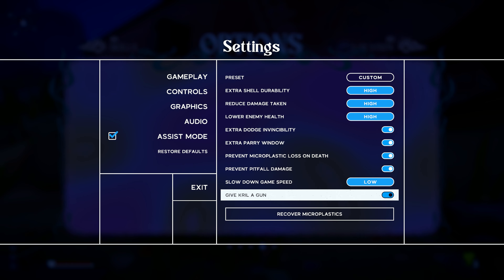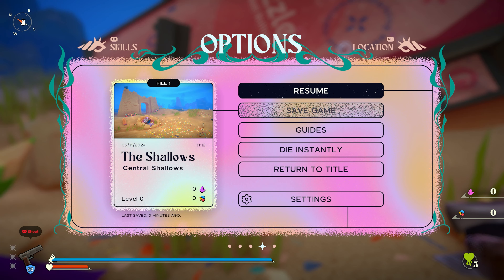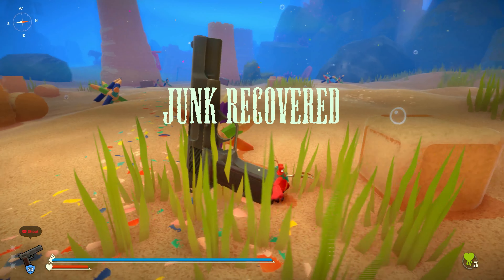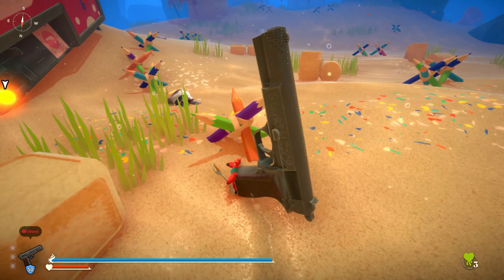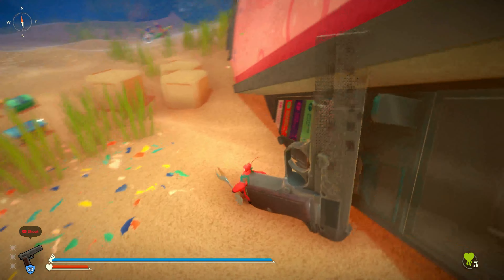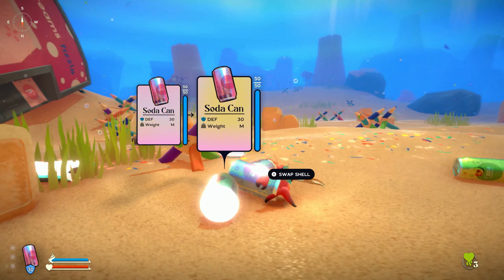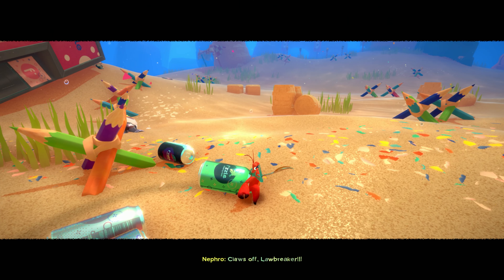Hit the menu button and then press the right bumper a few times to go over to the options menu. Go down to settings and turn on assist mode near the bottom — it'll give you information about the assist settings. Press A to turn on assist mode, then press A a couple of times to change the top preset to Story. Then go down and press A on slow down game speed so it says Low, and turn on the toggle that says Give Krill a Gun. Press B, then go down to exit, press A, then go up to resume and press A.